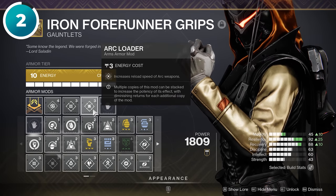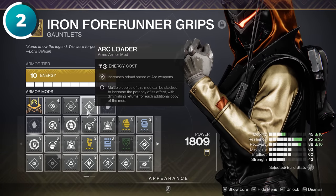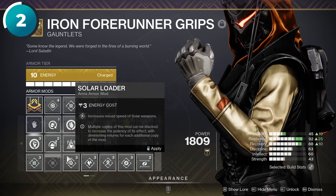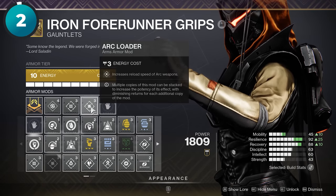I personally make this next mistake all the time — the icons for Arc and Kinetic are oddly similar and it's very easy to accidentally equip the wrong one. So after you watch this video, check your builds to make sure you are actually using the mod that you think you are using.